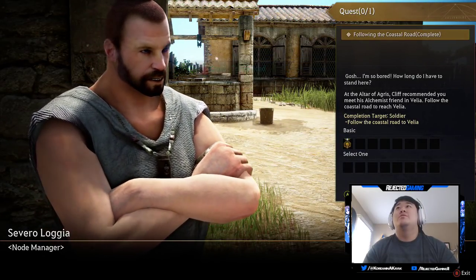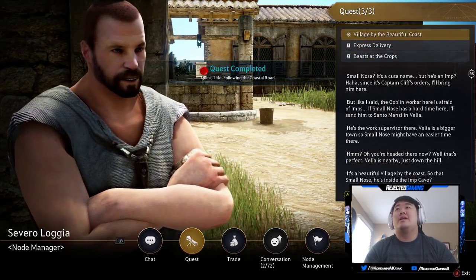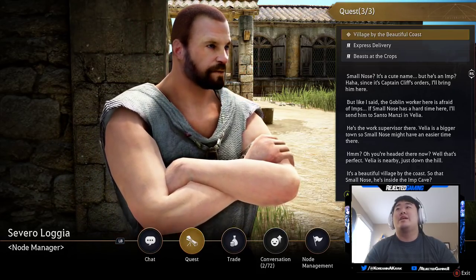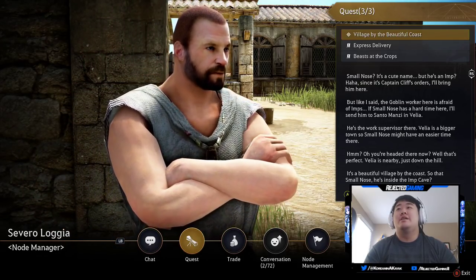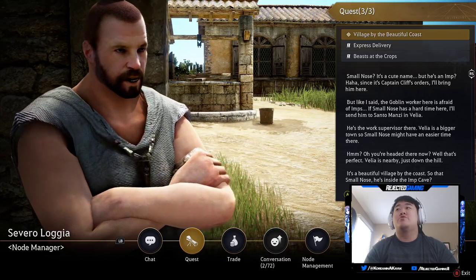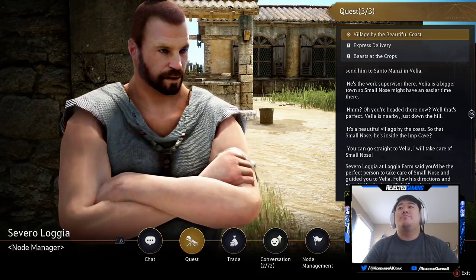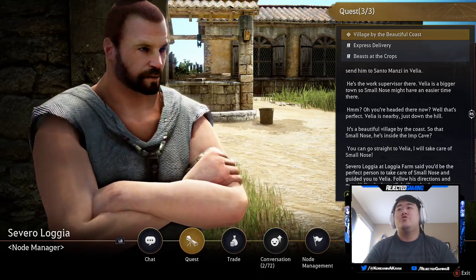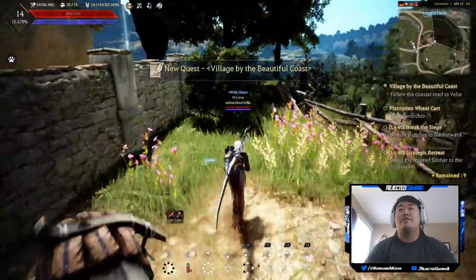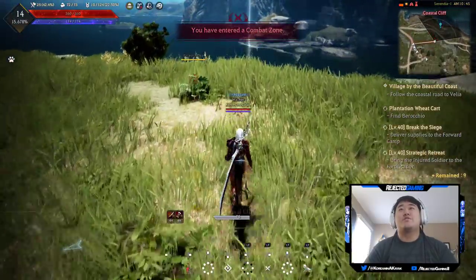Severo Logia is the node manager. Those quests are optionals. Small Nose — it's a cute name but he's an imp. Since it's Captain's orders I'll bring him here, but the goblin worker here is afraid of imps. If Small Nose has a hard time here I'll send him to Santo Manzi and Velia — he's the work supervisor there. Velia is a bigger town so Small Nose might have an easier time. You're headed there now? That's perfect — Velia is nearby, just down the hill.